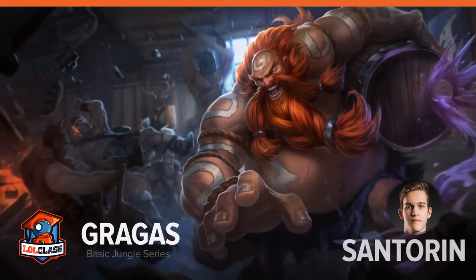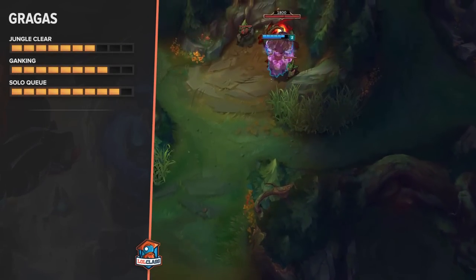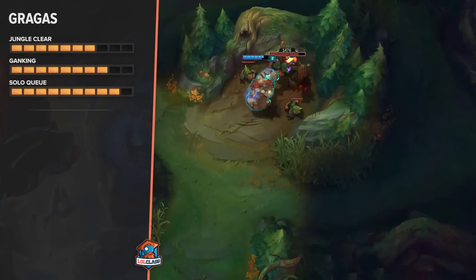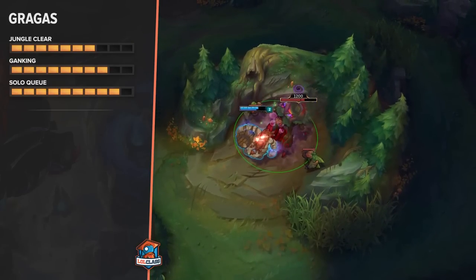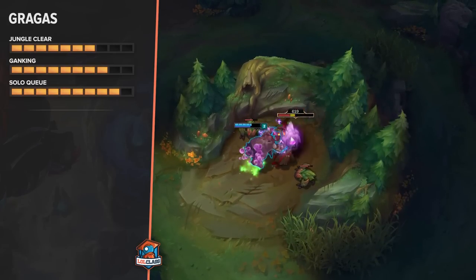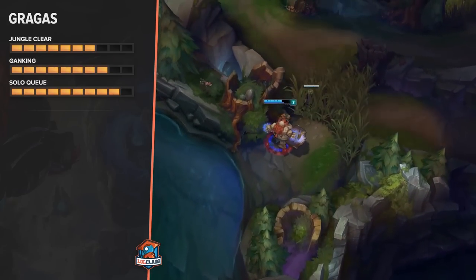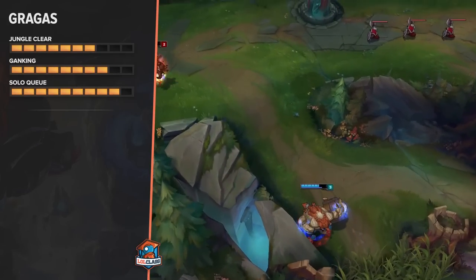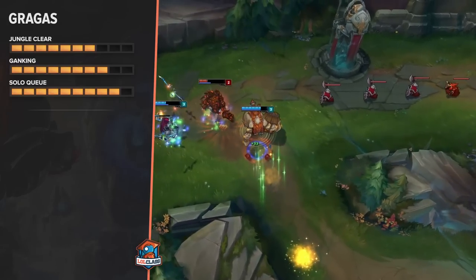Hi, my name is Santorin from TSM and this is my basic jungle guide to Gragas. His jungle clear is alright because you'll still have like 400-500 health after your first clear which makes you able to gank. On the other hand, he doesn't clear as fast as some other junglers such as Sejuani, so I give him a 7 out of 10 in jungle clear. At level 3 his gank is really strong because you can body slam flash.